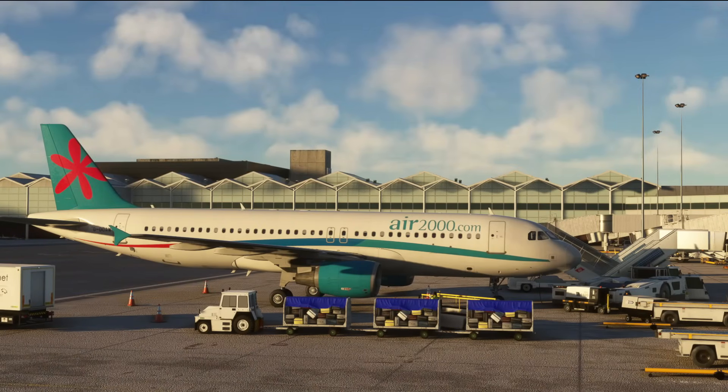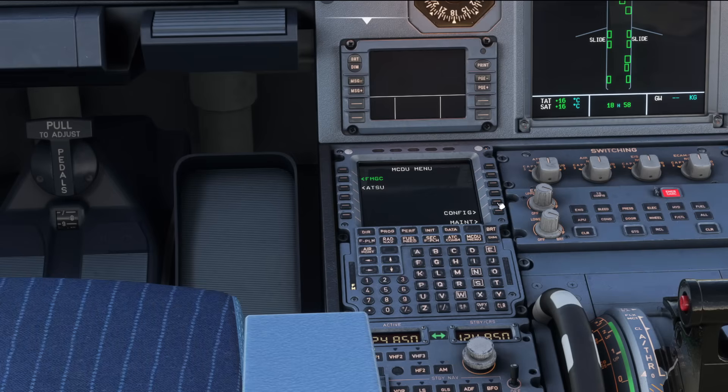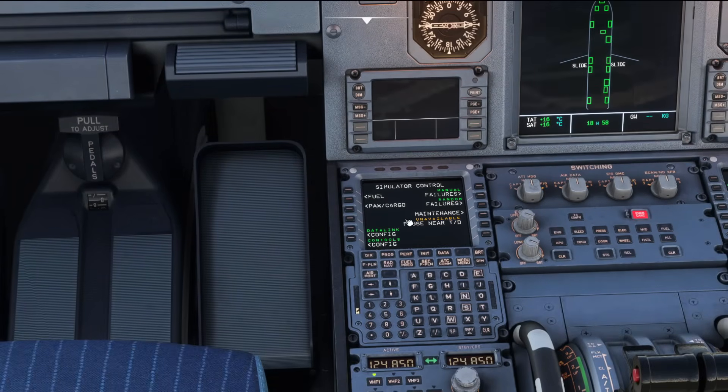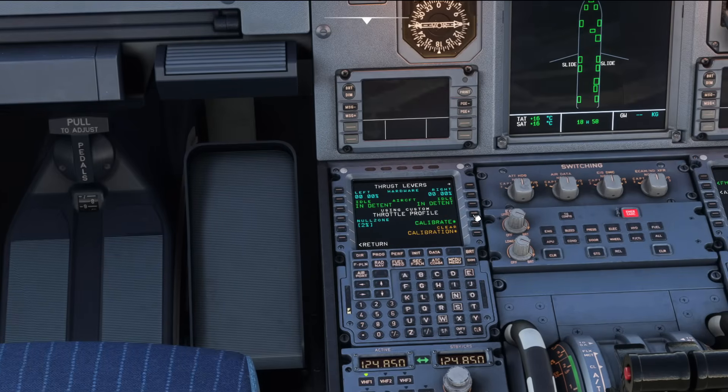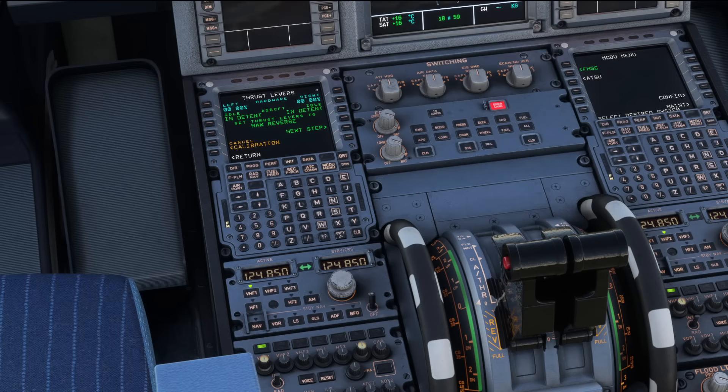In the next few minutes I'm going to show you how to set your throttles and also connect your SimBrief. So into the MCDU you want to go to Config, MCDU Menu, Config, Controls Config, and then using Throttle Profile — Custom Throttle Profile — we want to create our own, so we're going to hit the green button to Calibrate and it's going to go into the calibration menu. It's asking us to set thrust levers to max reverse.